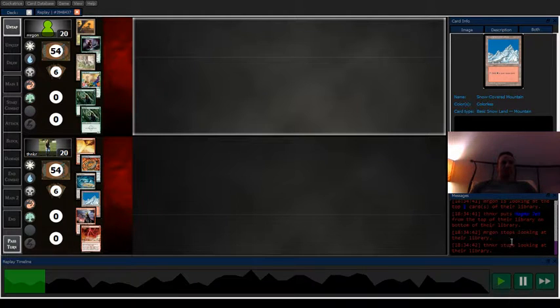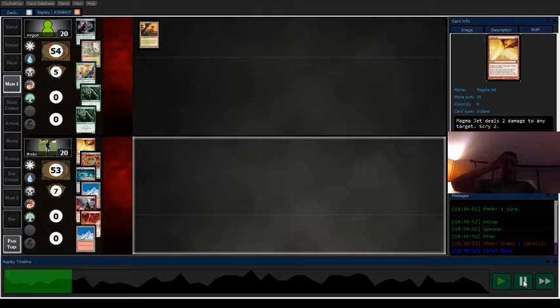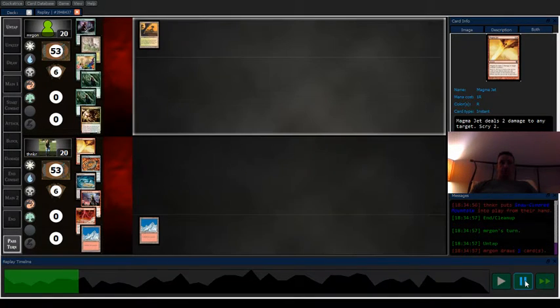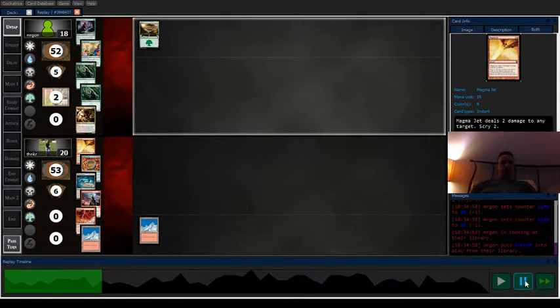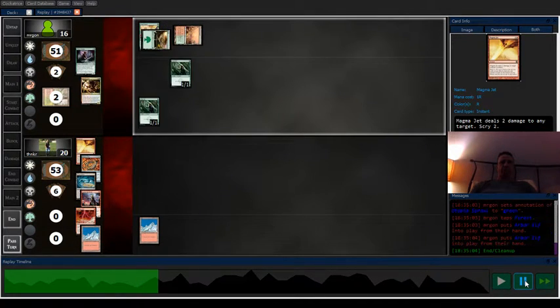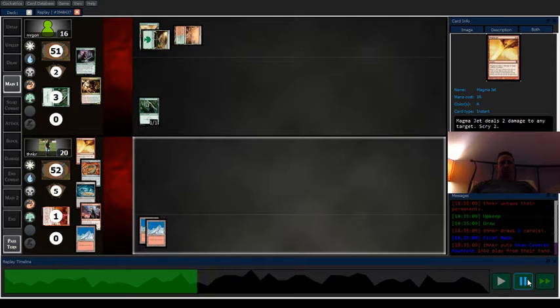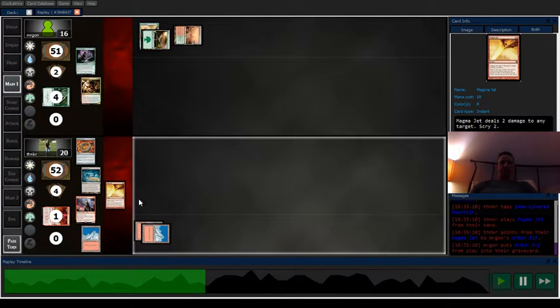I scried with Magma Jet trying to hit my third land — I already got a Magma Jet anyway. I need to worry in case my opponent starts destroying my land. They start playing out stuff, I go ahead and bolt their creatures. Killing their stuff — my opponent went first, they did not make a third land drop, so that tells me they're stuck on lands.